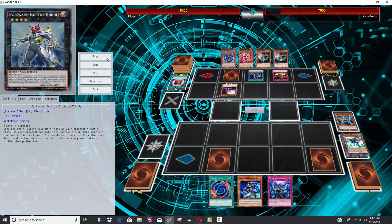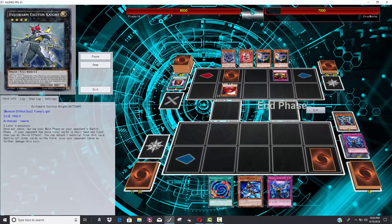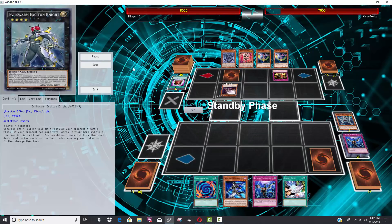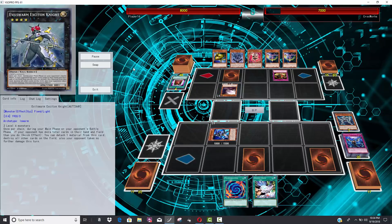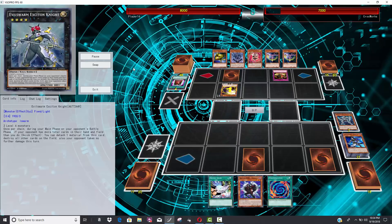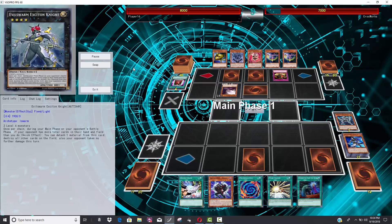Now he uses another card — Chainsaw Insect — that forces his opponent to draw. This means he draws two cards as well with Appropriate. There are a lot of people out here who have probably never played with these newly unbanned cards, or haven't played Stratos in like a decade. We all kind of forget about some of their effects and how exactly they work. Chainsaw Insect is doing a lot of work — both players are drawing cards.